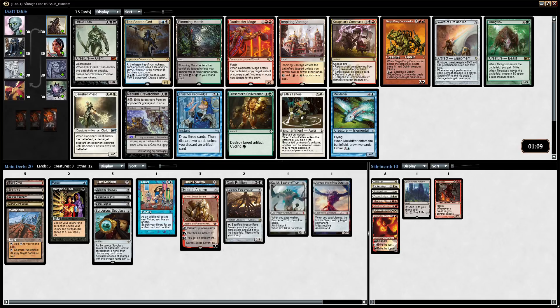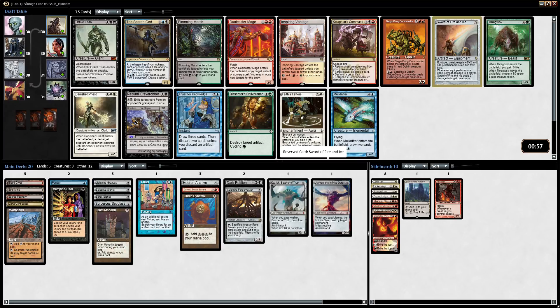Okay, now we're talking — this is a pack. Thirst for Knowledge is amazing in our deck. I love Moldervine Cloak. Sword of Fire and Ice is my favorite sword because it says draw a card. But we don't have really any creatures to equip it to. Grave Titan is really powerful. Scarab God seems okay — we don't have many kill spells so getting creatures in the graveyard is not the easiest game plan. I think I'm going to take Thirst for Knowledge — this deck needs card draw for sure. Maybe we can wheel Moldervine Cloak or Siege Gang Commander as well.